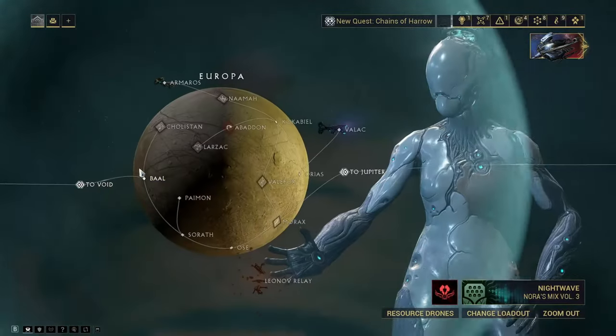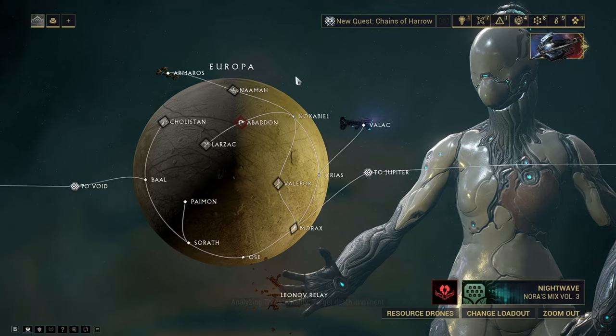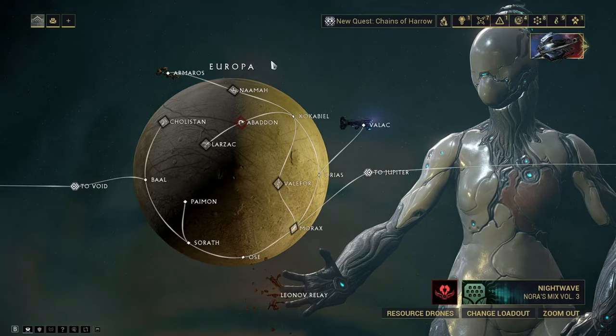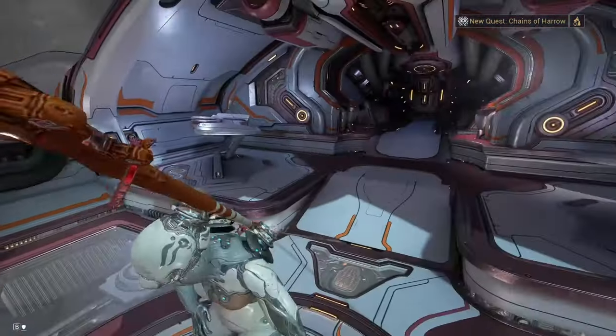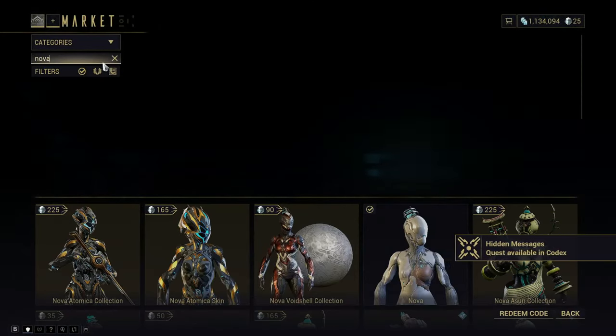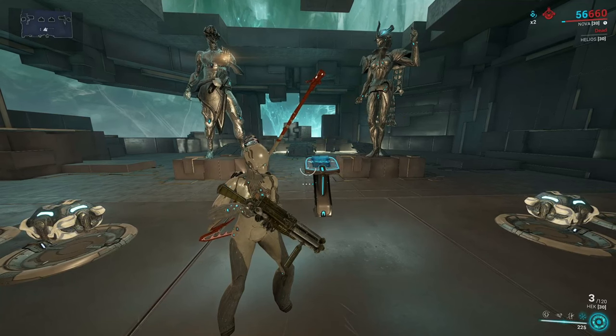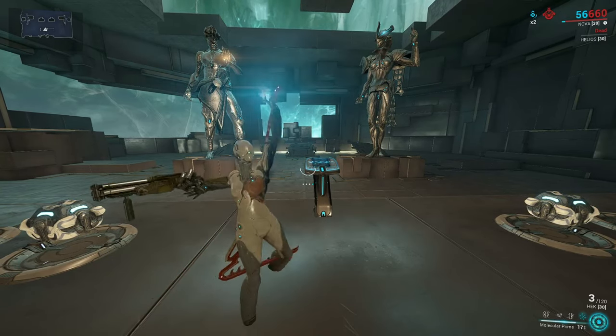You can get Nova from Naamah on Europa by beating that boss — it's roughly a 33% chance for each component — and then pick up her blueprint from the market. Nova is truly a jack of all trades, but she's actually a master of one: defense missions, thanks to her ultimate ability Molecular Prime.